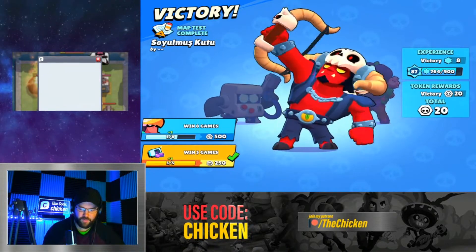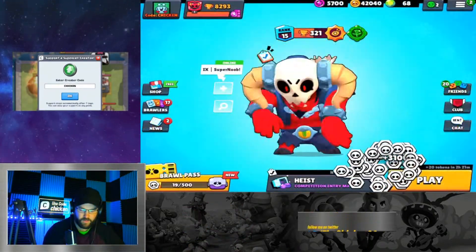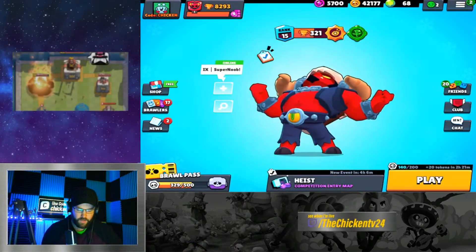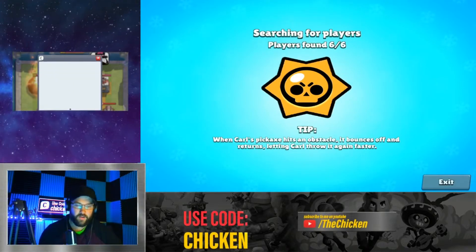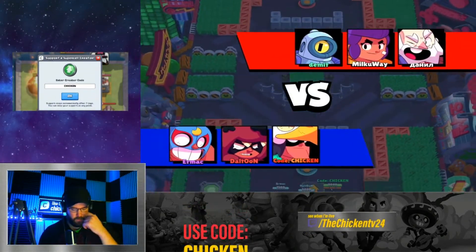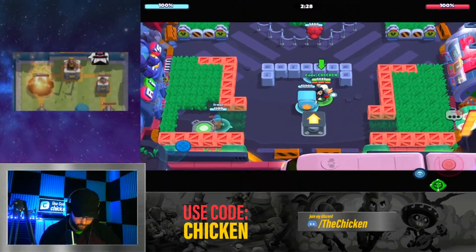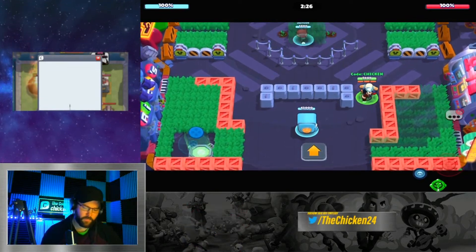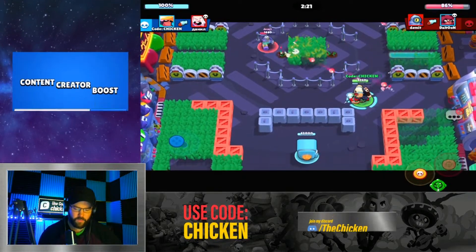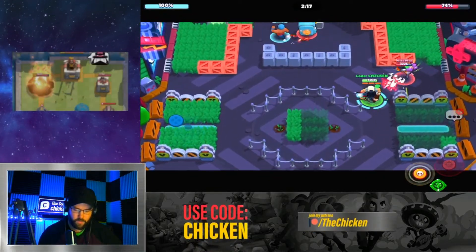I also like how the guy's name on our team is literally butt face — that's good. Let's grab our big box. 137 coins, we'll take that. Let's dive right into the next one. Make sure you follow the links down below — just at TheChicken24 on Instagram and Twitter if you want to win the Underworld Bow skin. It was pretty expensive, so it's a fun little giveaway. Big shout out to Supercell for allowing me to do that.